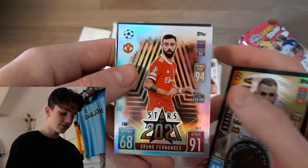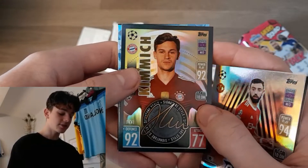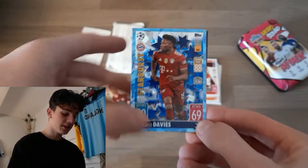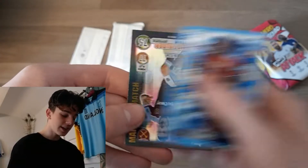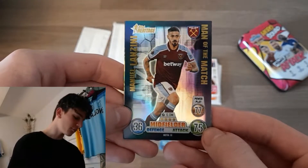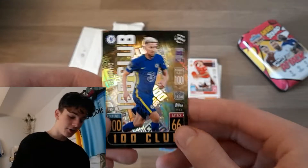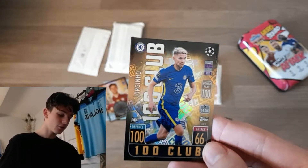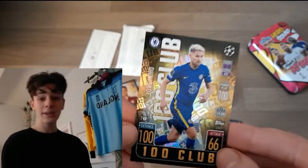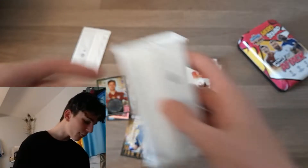Karim Benzema, start of 2021, Bruno Fernandes, and another signature style for Joshua Kimmich. I believe we may have our first 100 Club hopefully — we've got a Starburst, Alphonso Davies — oh no, we've got a man of the match for Manuel Lanzina, beautiful retro design. We have got a 100 Club — who is it? Oh it's Jorginho, that is a nice one. Of course third in the Ballon d'Or this year, that is a really nice 100 Club and my first one for the new MatchX Extra.